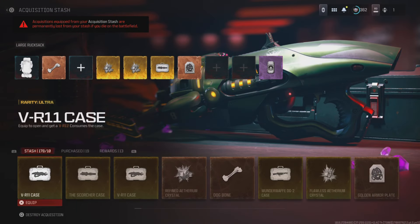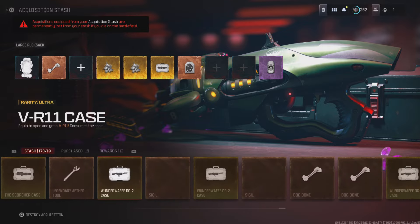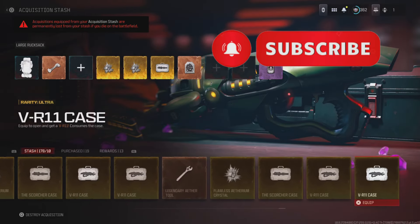Welcome back to another video. In this one I'll show you guys how to fix your stash so items you exfil with won't disappear. Let's try to glitch this video up to 100 likes if this one helps you out, and be sure to subscribe for all working zombie glitches.